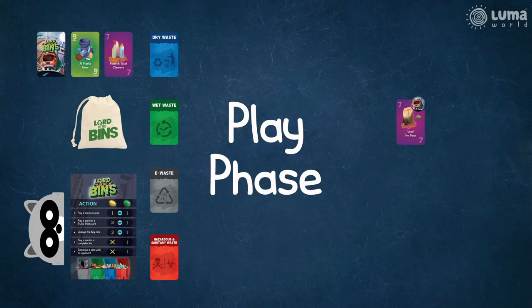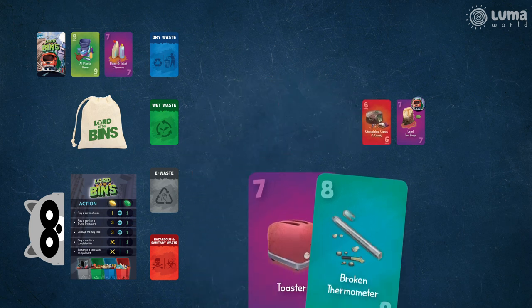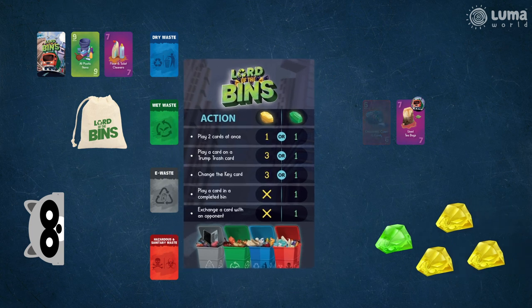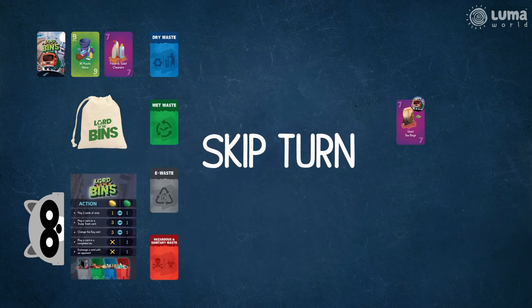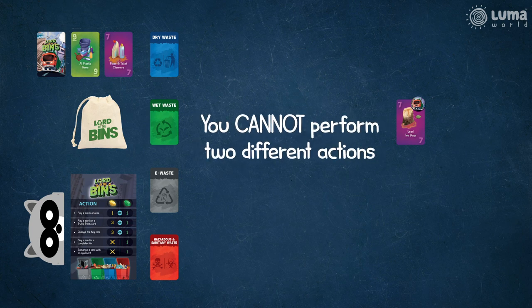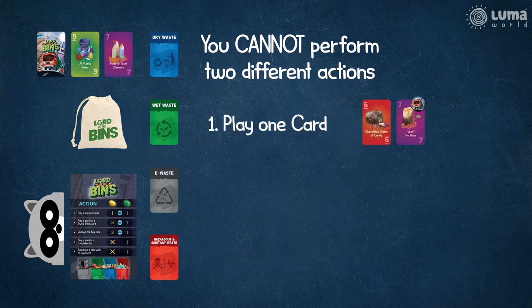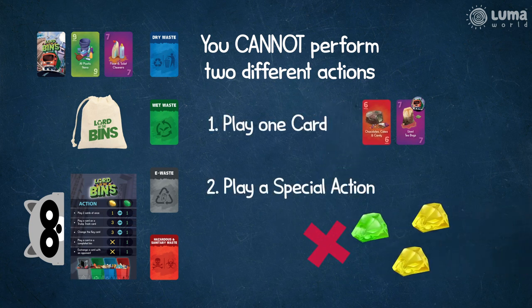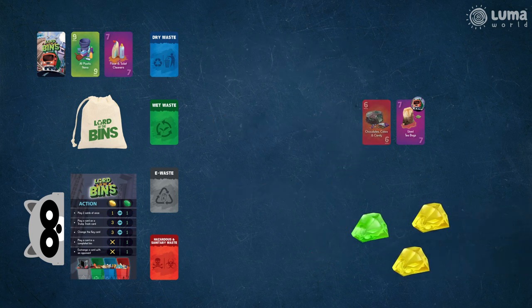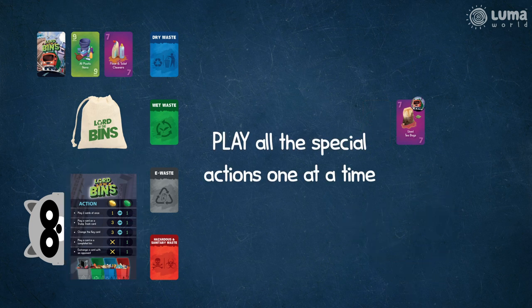In the play phase, you can either play one card, play special actions using gems, or skip and do nothing. You cannot perform two different actions — for example, play one card and then play a special action using a gem. However, you can use any number of gems you already have and play all the special actions one at a time.